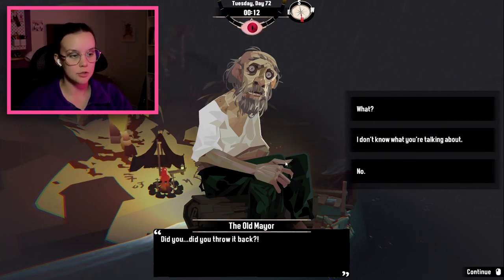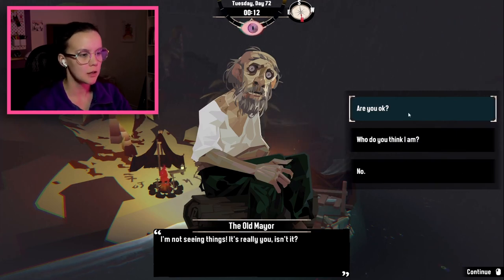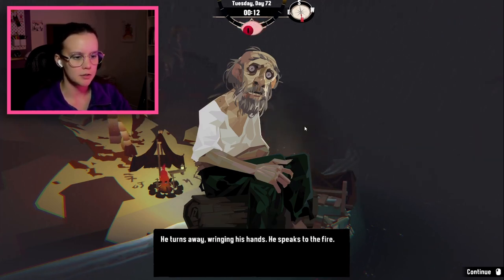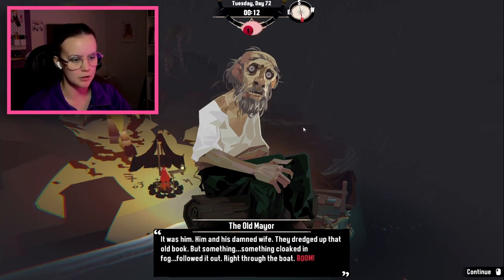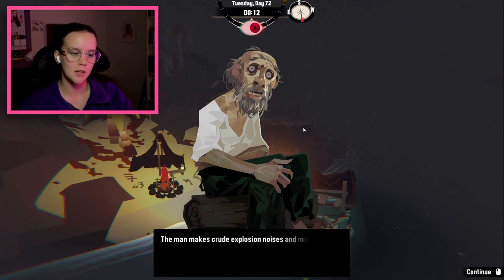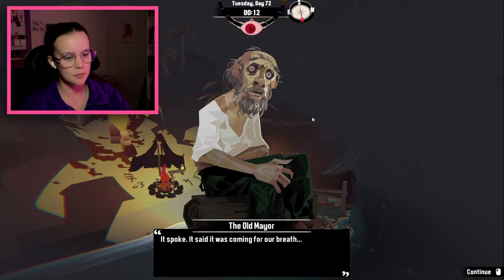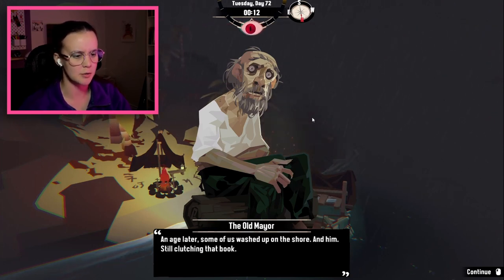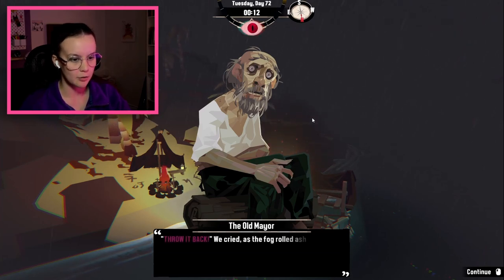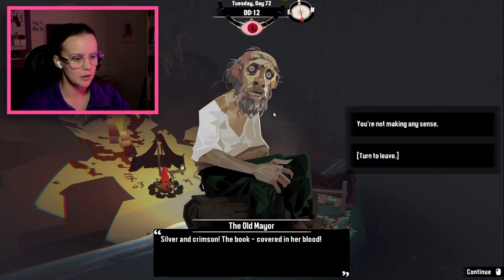The old mayor? Did you throw it back? What? The book! I think you have mistaken me for somebody else. I'm not seeing things. It's really you, isn't it? Who do you think I am? He turns away, wringing his hands, speaking to the fire: It was him, him and his damned wife. They dredged up that old book, but something cloaked in the fog followed it out, right through the boat. BOOM! The man makes crude explosion noises and pantomimes a story. It spoke — it said it was coming for our breath, that we wouldn't be needing it soon, and the darkness crashed down. An age later, some of us washed up on the shore, and him still clutching that book. Throw it back, we cried, as the fog rolled ashore. We thought, surely, it can still be undone. What book? Silver and crimson, the book covered in her blood. Is that the book that the collector has?